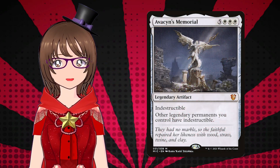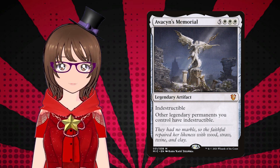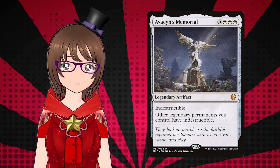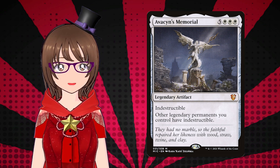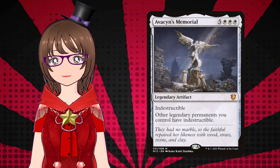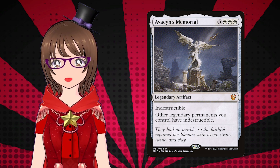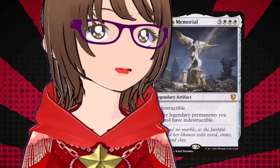Avacyn's Memorial is five and three white — really expensive — for a legendary artifact with indestructible, and other legendary permanents you control have indestructible. Avacyn's Memorial is very good if you can't afford Avacyn herself. Otherwise, this card is just kind of way too expensive mana-wise and it's not protecting your non-legendary permanents at all. Plus, exile effects aren't hard to come by nowadays, so the memorial isn't exactly honoring the big girl's memory super well. Rest in peace.